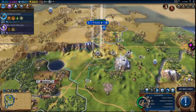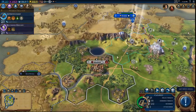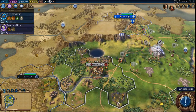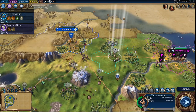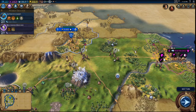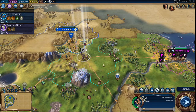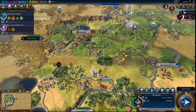We can go ahead and build another settler. We'll have you return over here since we don't really need you. You can go here and fortify. You don't really have anywhere to explore — all right. Then you come over here.